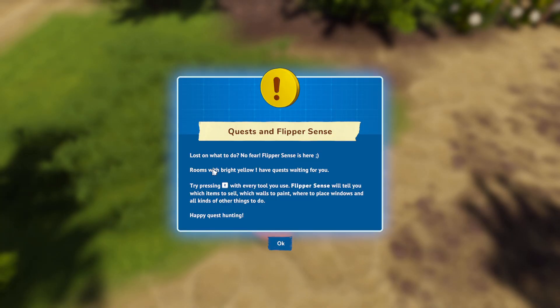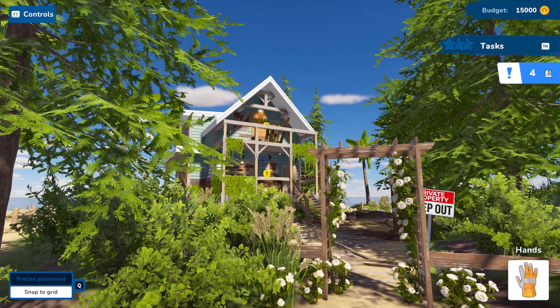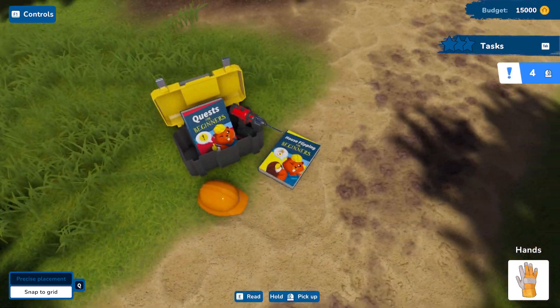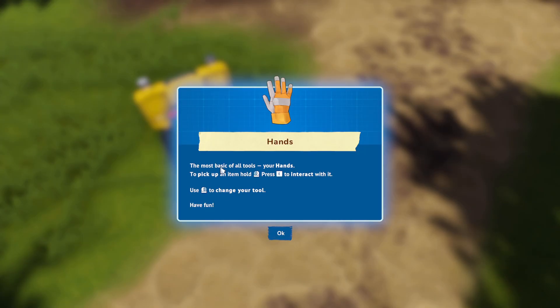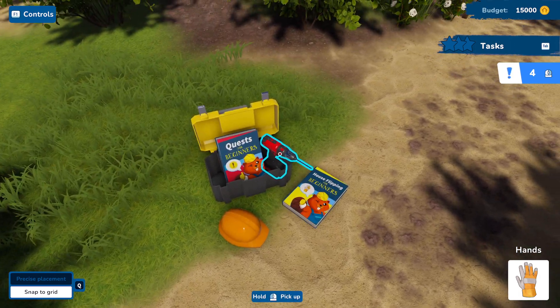Reading the flipper sense tutorial: 'Rooms with bright yellow have quests waiting for you. Right-pressing R with every tool you use, Flipper Sense will tell you which items to sell, which walls to paint.' The most basic of tools — your hand. It won't let me pick anything up, what is wrong?